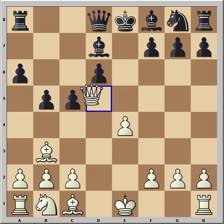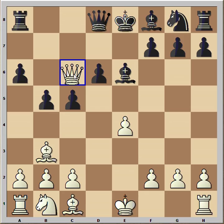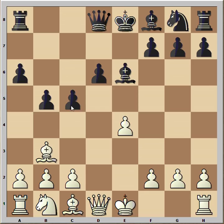If queen goes to d5, bishop goes back to e6. White can repeat the position and have a draw. But if he goes to d1, then he is losing the game.